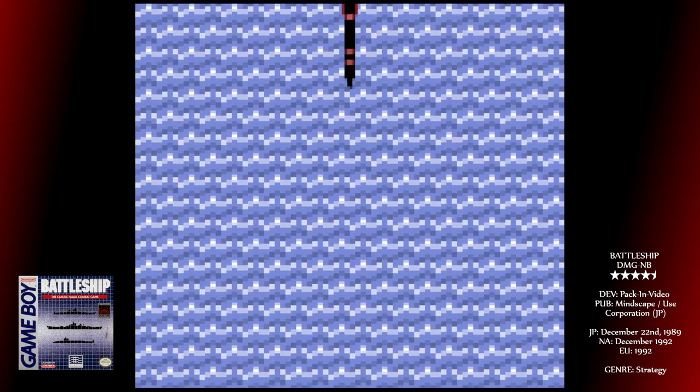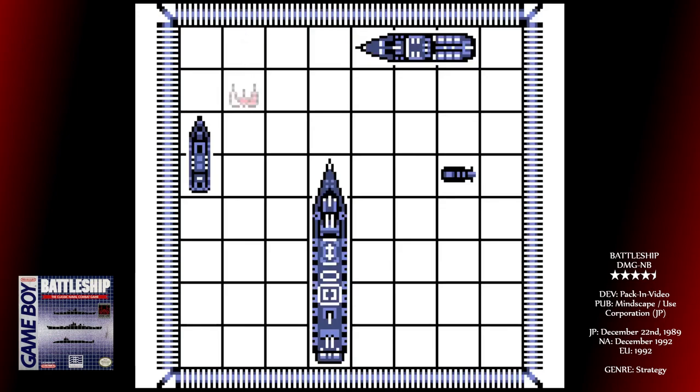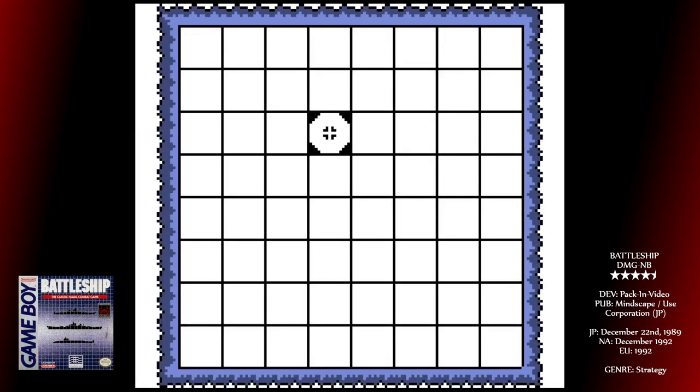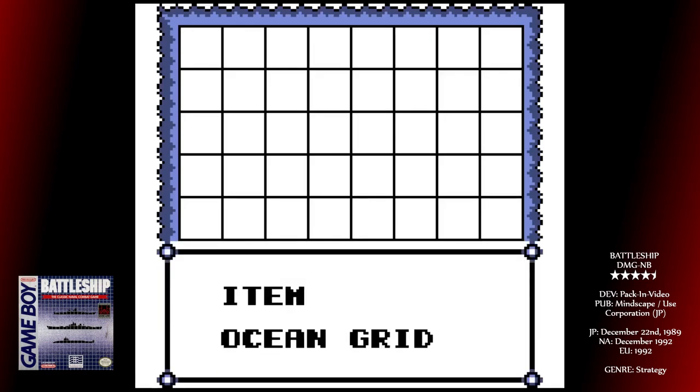You need to use these weapons early on. Quite often you can blanket a decent area that gives you vital clues as to the enemy's placements. Plus, you lose your ships and you lose these weapons whether you used them or not.